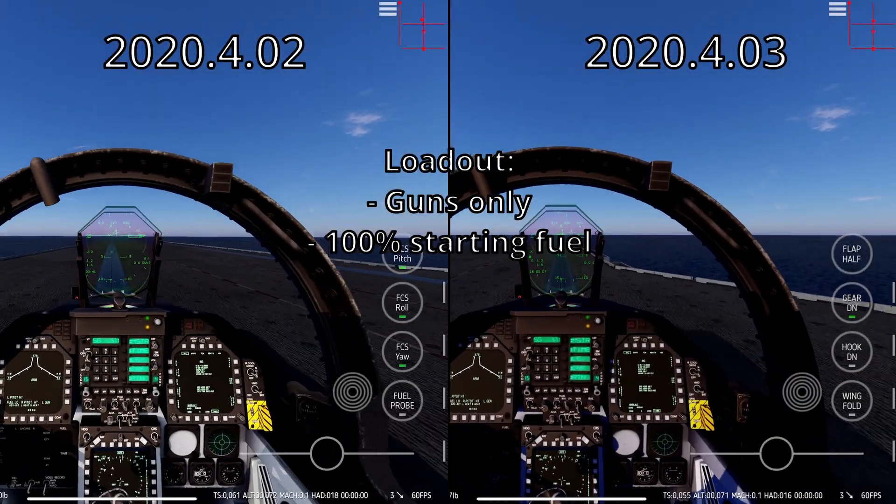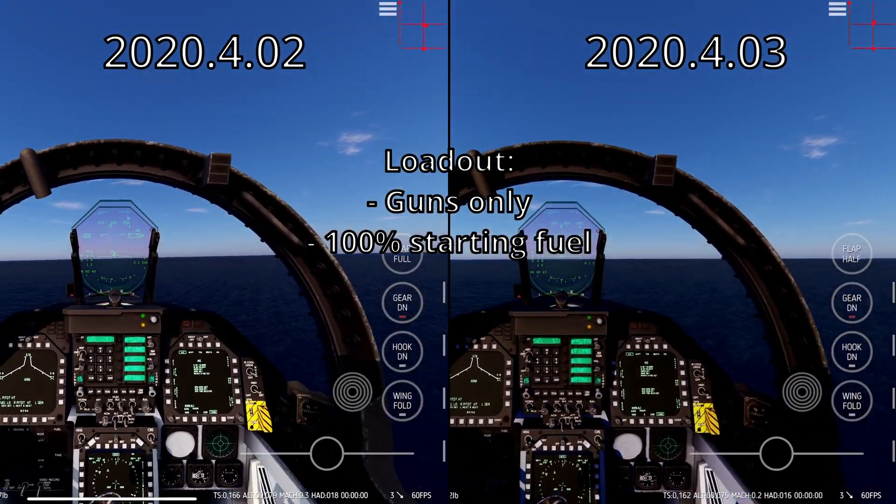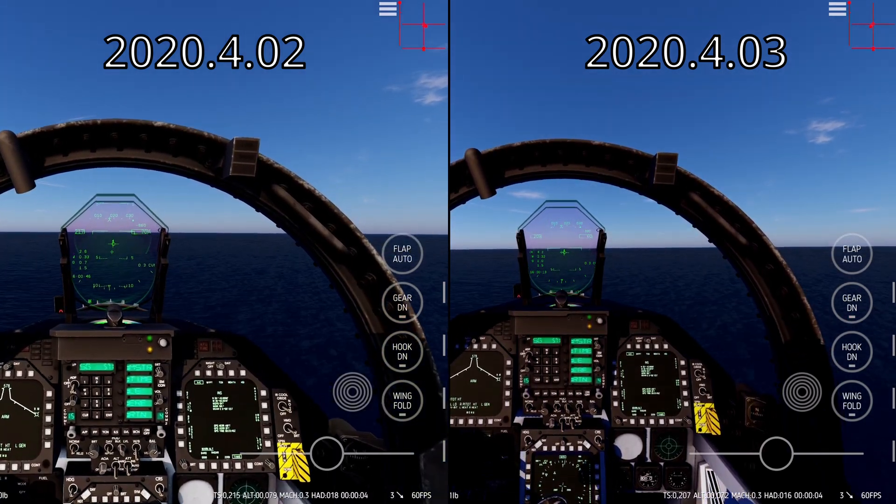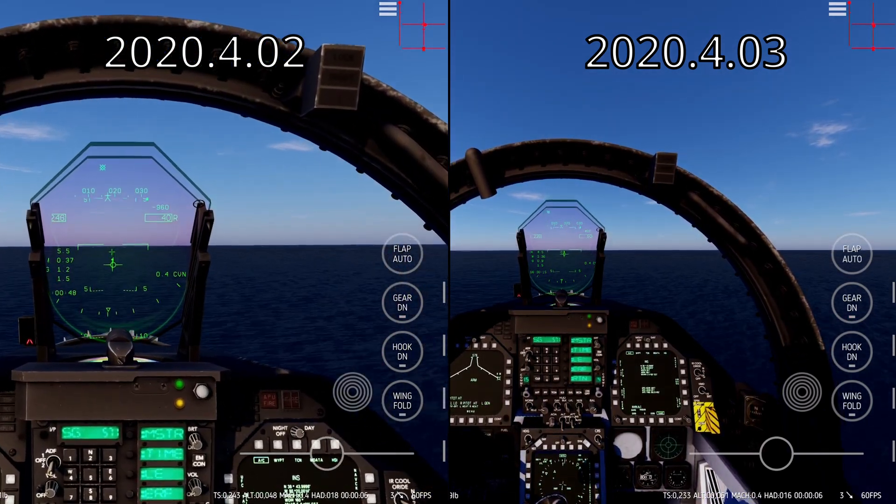Right off the bat, I have a smoother takeoff. When I change the flap setting from half to auto, I don't get a sudden pitch down anymore. This is an improvement in controllability.